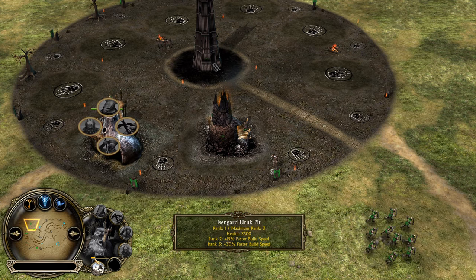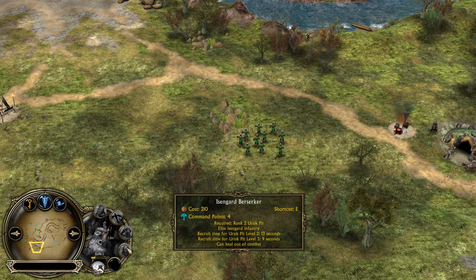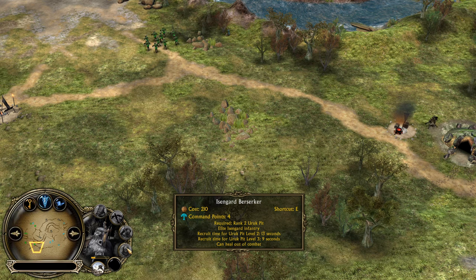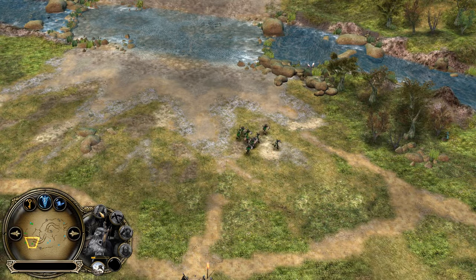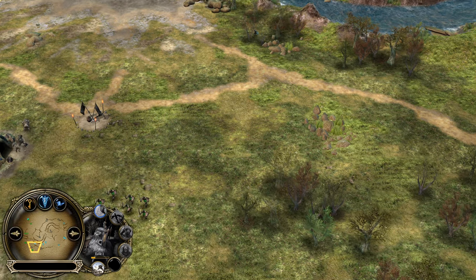The plan is to get the Uruk Pit to level 2. Against Mordor you will need Berserkers. Against Rohan or Gondor you will need Pikemen. And for that reason, in every matchup, you will need the Uruk Pit to hit level 2. To achieve that, you need to recruit a thousand-resource Warcraft army — so you can go for 5 Uruks, or 2 Crossbowmen and 1 Uruk. All you need to do is invest a thousand to get the Uruk Pit to level 2.